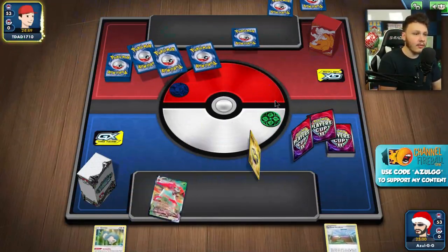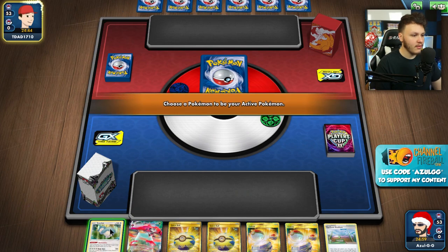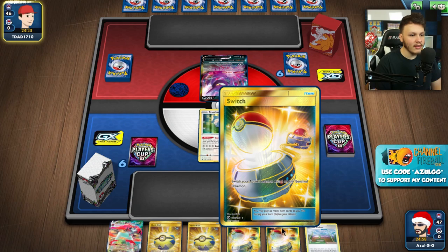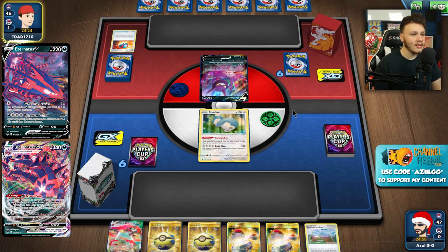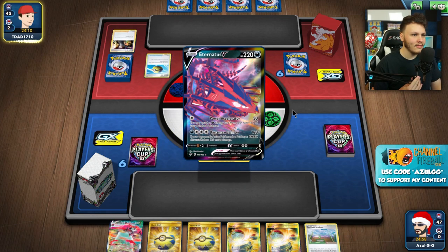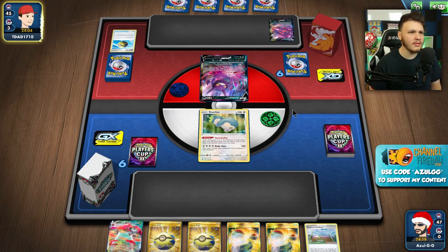Getting into another one — we are going second again. Our opening hand is pretty good though: double Quick Ball for double bench, got the Turf Field plus VMAX, and then Snorlax starts. Turn one we'll probably have to Quick Ball away at least one Switch — I'd like to keep the second one. Our opponent opens Proftable V plus a Great Ball — it's probably Eternatus. There it is — the Eternatus V. This matchup is pretty tough... maybe it's fine, I'm not sure.